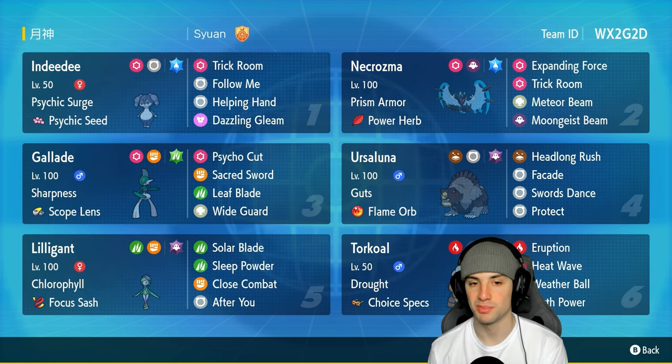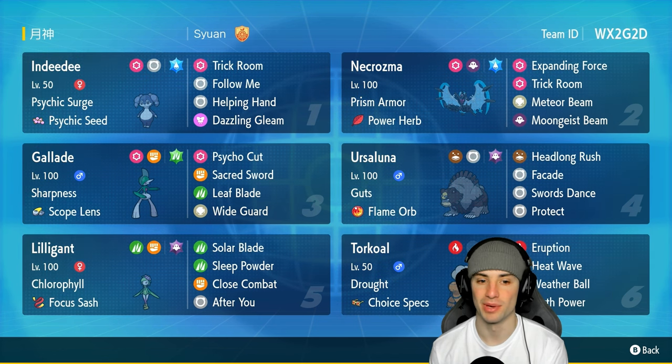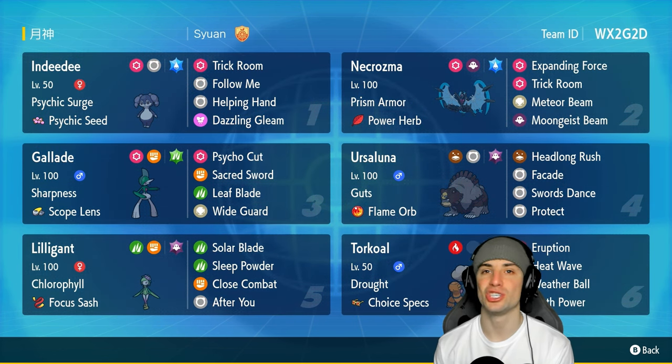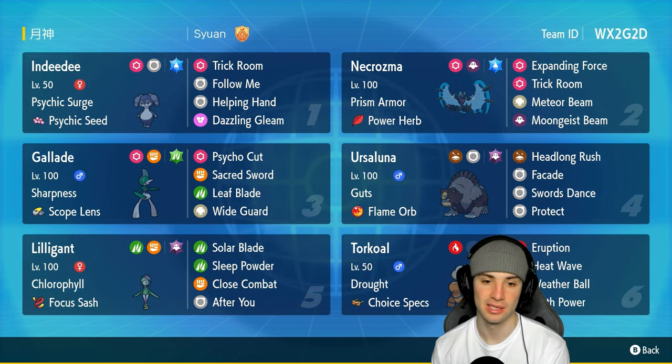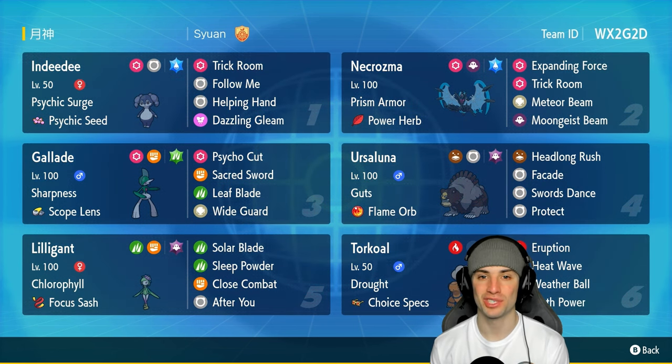Our final two Pokemon: Indeedy leads at the one slot with Psychic Surge and Psychic Seeds — it can pop Trick Room, redirect moves with Follow Me, and boost damage with Helping Hand. Our final Pokemon is Sharpness Scope Lens Glade with Psycho Cut, Sacred Sword, Leaf Blade, and Wide Guard. Wide Guard can come in clutch against Kyogre teams or Calyrex teams spamming spread moves. The rental code is at the top right corner — let's hop into our first match!